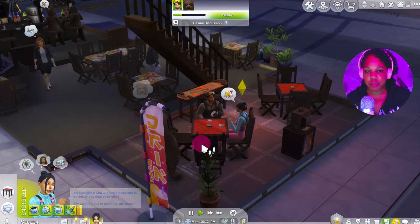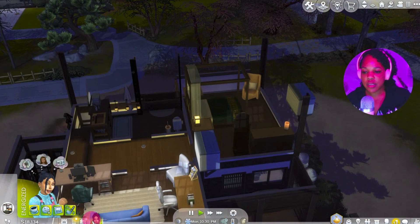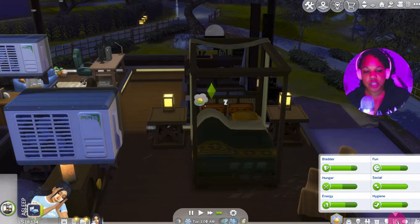We have to work out before work, so we might have her go to the gym after this — she's pretty tired. Let's send her to bed first. We can fast forward through all that since we know how sim sleep works. We'll let her sleep for a while and then I'll send her to a gym, so we can hopefully get a promotion.